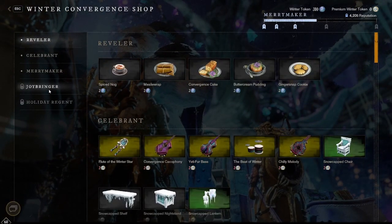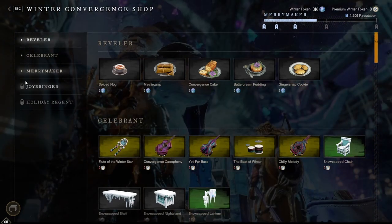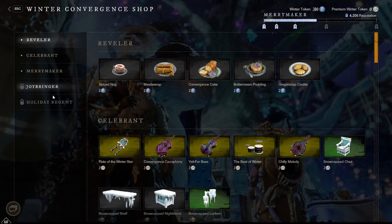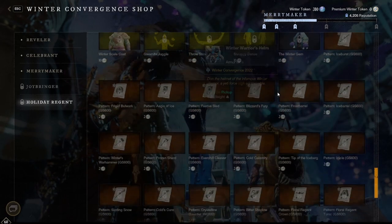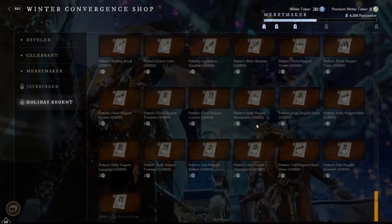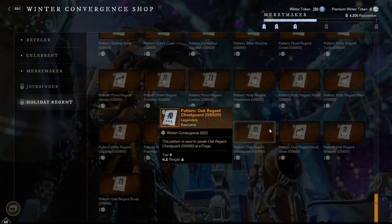It's kind of like the faction adjudicator missions and stuff to unlock the next tier, so you'll have to do that. I hadn't done it yet so I have to do it, but when you do complete that, the main thing is going to be these armor items.